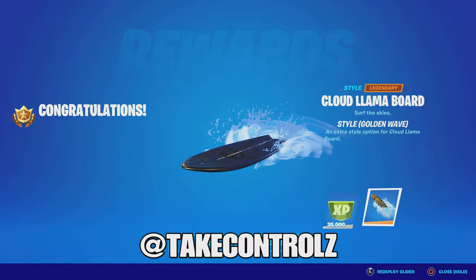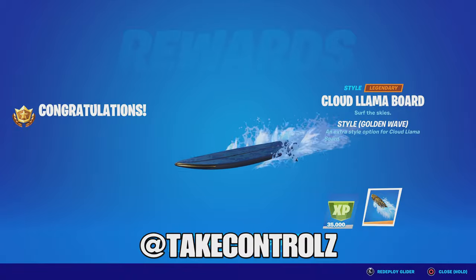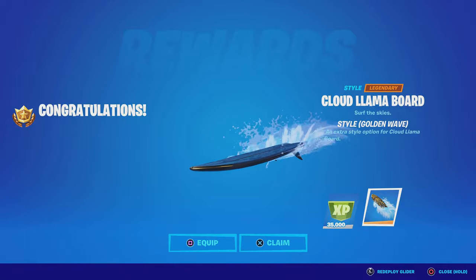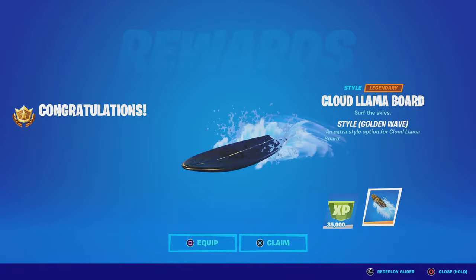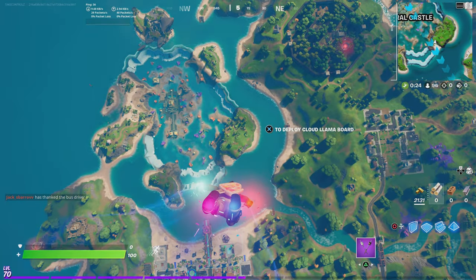What's happening guys, back on Fortnite. Check this out — I just unlocked another new style for the Cloud Llama board. This one's called Golden Wave. We're going to jump in a game and see what it looks like, let's do it. Right here we go guys, we're going to check out this new style.